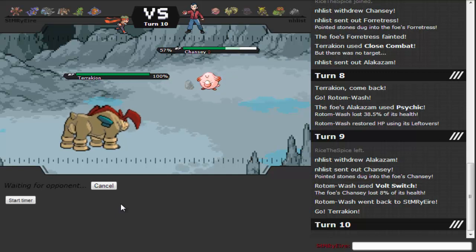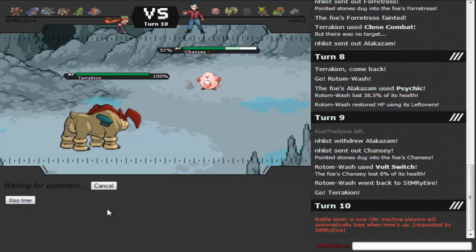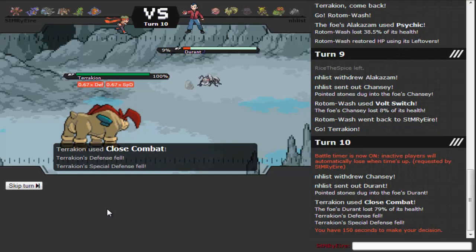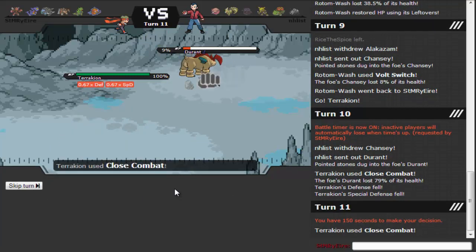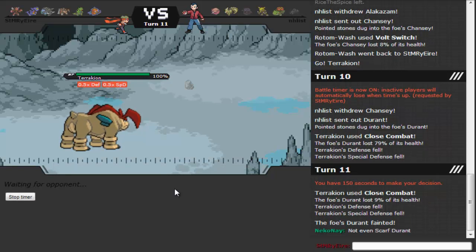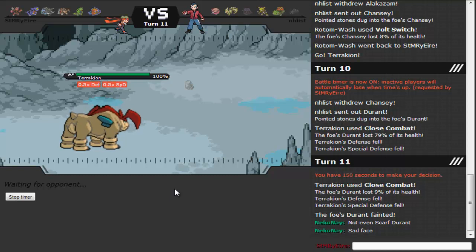Durant — that thing is super fast and I don't know if it has Hustle or Hone Claws, and that's really bad for my team. I start the timer because this guy's taking too long. What would I do in that situation? I'd probably go to Venusaur — and yeah, Venusaur seems like his best switch. But it just straight up dies. And Scarf Durant didn't do anything to make me think it was a threat. Not even Scarf Durant — I don't know what that was.